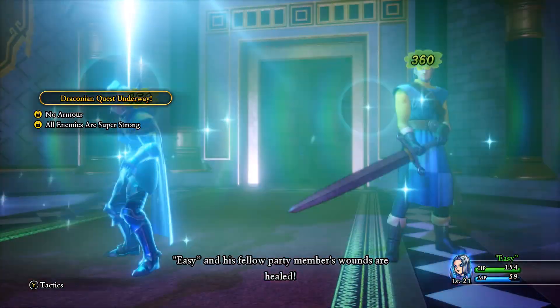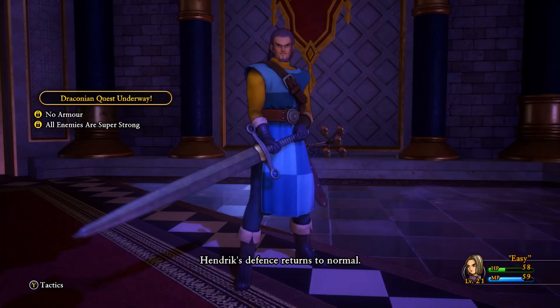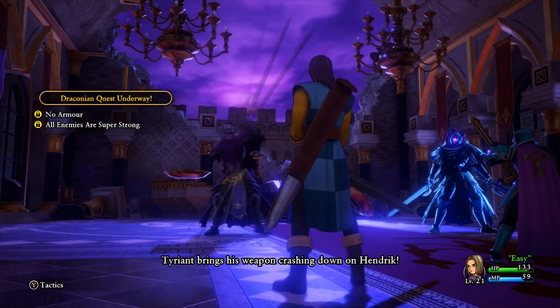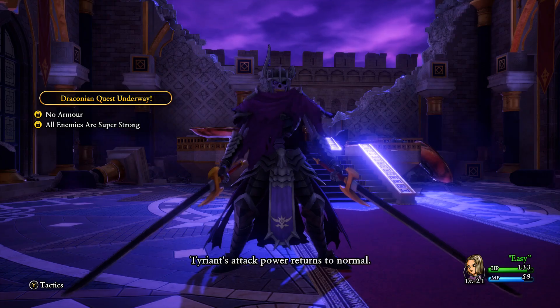But more importantly, what do you do if you are below level 21? Trust me, we'll get to that. But for now we still haven't even talked about one part of the equation — that's because you are not fighting this boss by yourself. You have an AI-controlled and immortal helper.